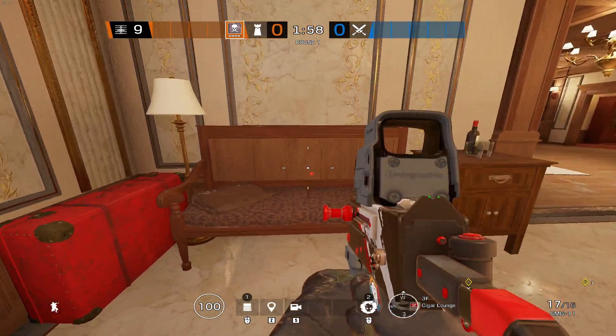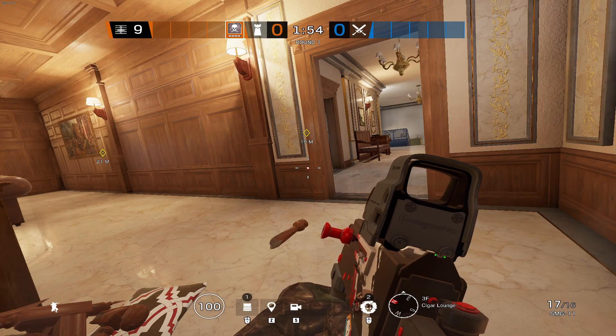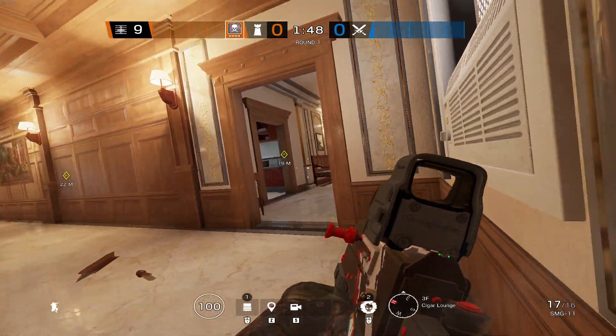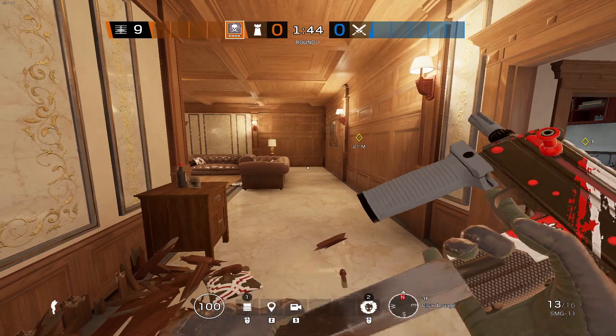The corner dubbed as 'pixel' inside the cigar lounge can actually have the bench punched out. This allows you to sit further into cover and stay more hidden, and by also destroying the suitcase you can stay hidden from the windows yet still cause a nuisance inside the site.